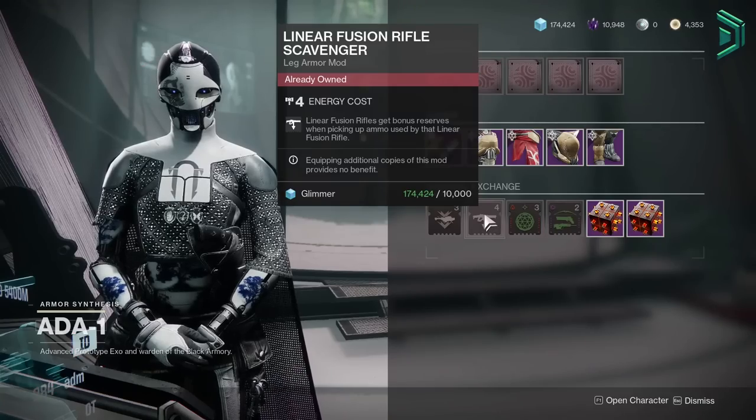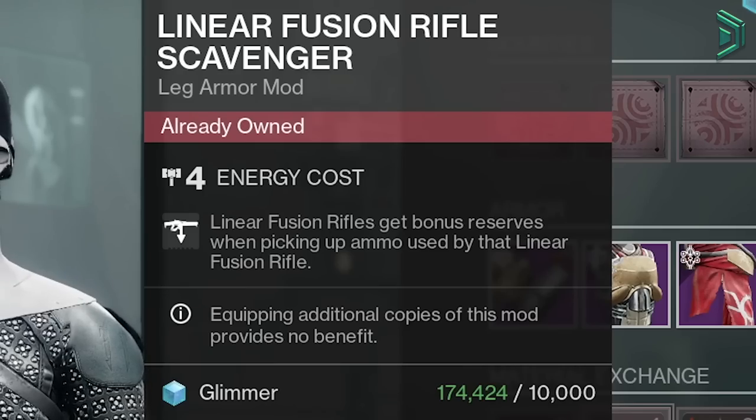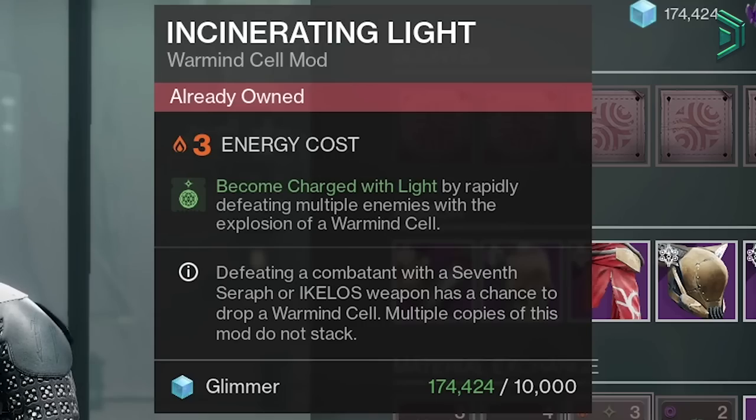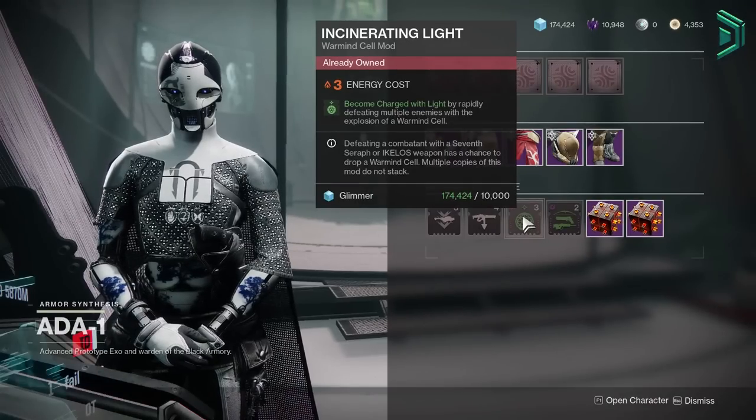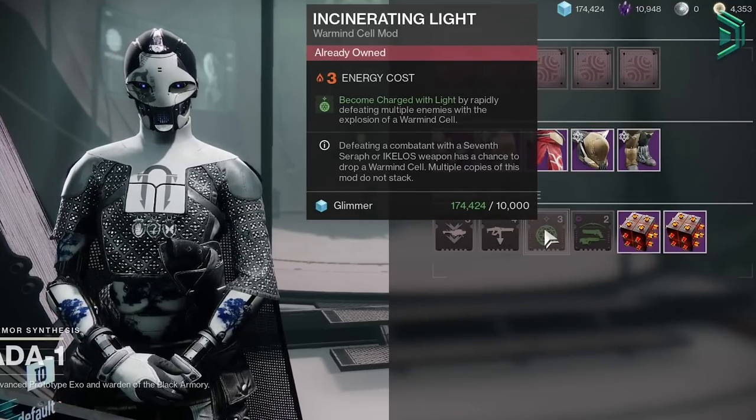It's well worth it. We also have Linear Fusion Rifle Scavenger — another decent mod that you'll want to grab, but don't get too excited for using it in PvP. Incinerating Light — grab it, but please, for the love of Rasputin, don't use this garbage unless Warmind Cells get a huge buff again, and I mean a huge buff.